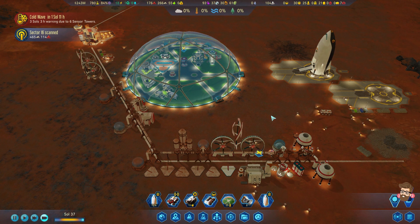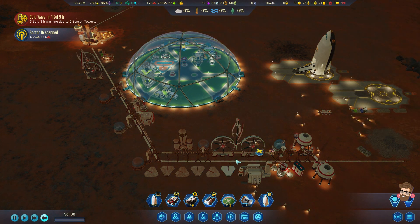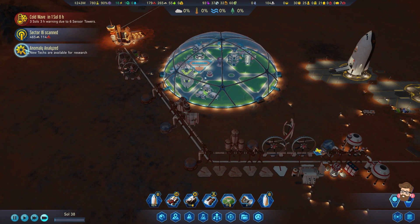Probably going to turn off a few refineries, actually. Just put a heater down right here in this little spot next to this guy to keep it up and running - keep this all warm. If we haven't done so already, let's go ahead and polymer blade both these guys. Anomaly analyzed.